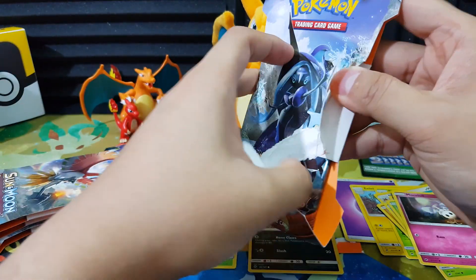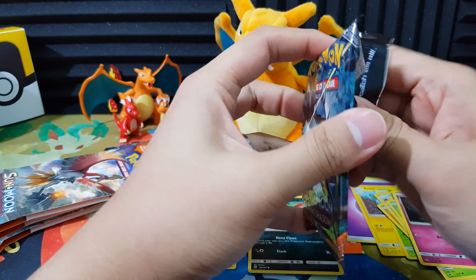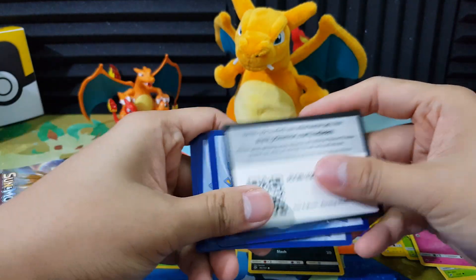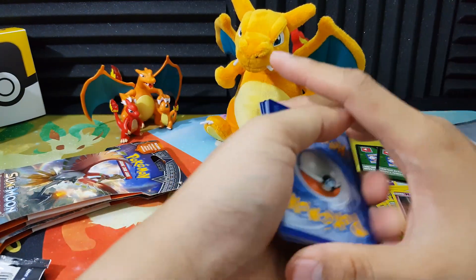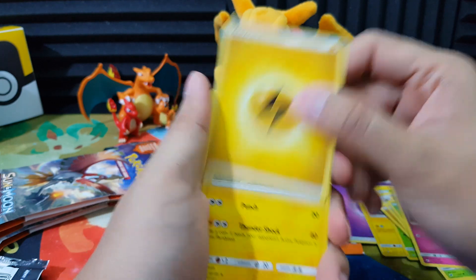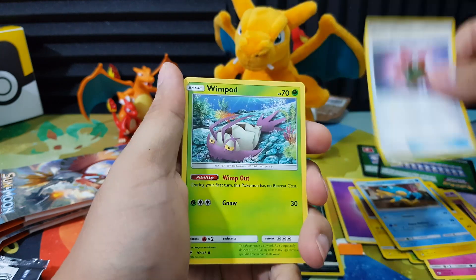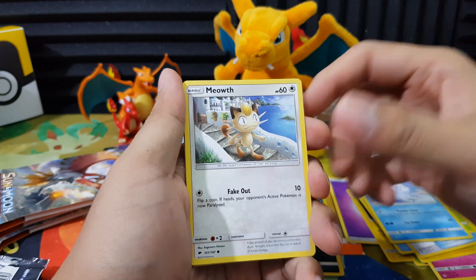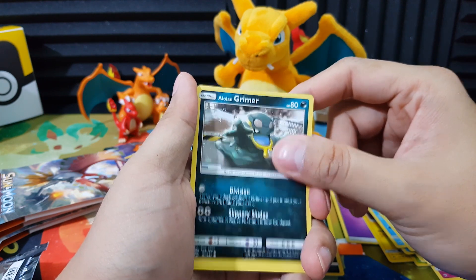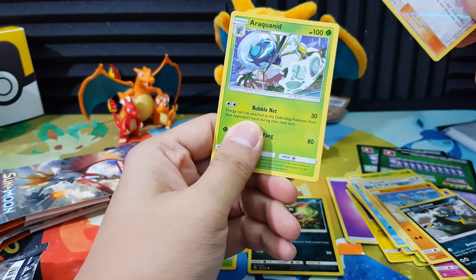Next pack of Burning Shadow. Here's the code card. A little bit clumsy today opening up the booster packs. We have Fire Energy, Electric Energy, Electabuzz, Simipour, Rotom, Ditto, Pokéfinder, Mudbray, Wingull, Alolan Vulpix, Meowth, Riolu, Alolan Grimer. Our reverse holo is Weezing - Wiki Wiki Wiki. And our Ray card is Quagsire.